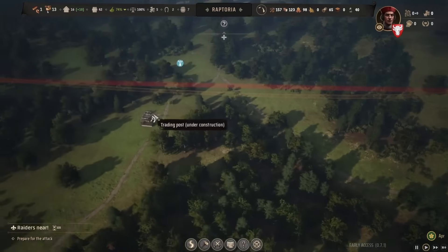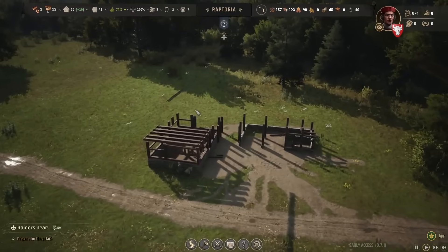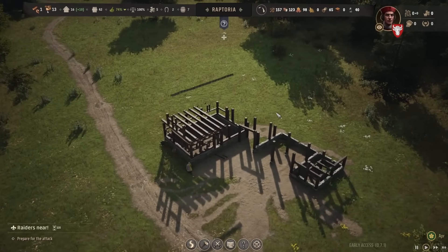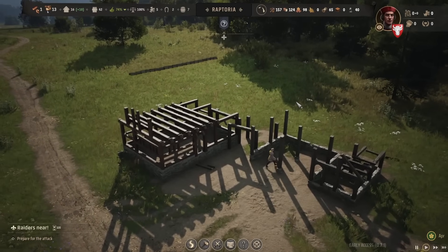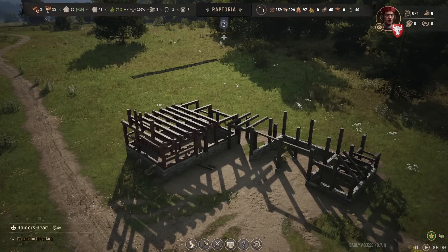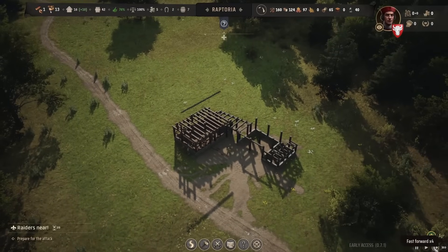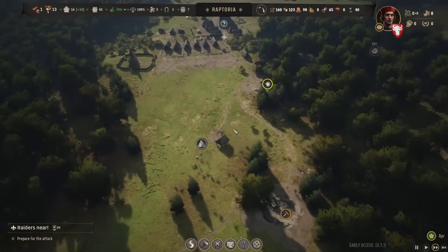Trade depot is next — it's almost done. A little bit of a mishap there, but that's alright. Solid as a rock — and made of wood. So beautiful to watch the building construction in this game.